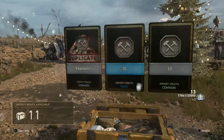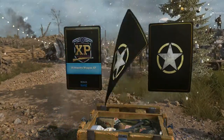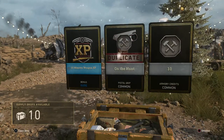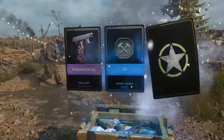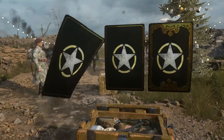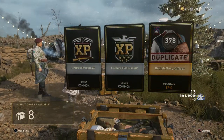My first two Supply Drop openings I did so well — very little duplicates, a lot of Epics and Heroics. Then my third was just like this: duplicate, duplicate, duplicate, all filler, XPs, and Armory Credits. And now this one is following the same trend. Armory Credits, Duplicates — this is brutal. Another Epic — British Navy Officer, which I already have. Eight Supply Drops remaining. These are still the Commons — we're going on to the Rares next.